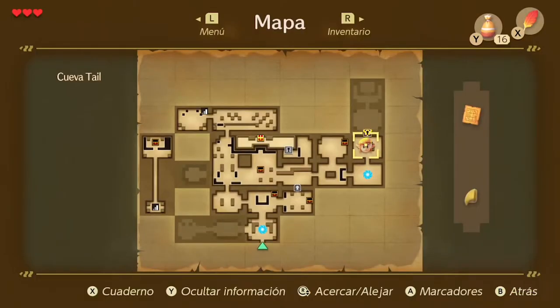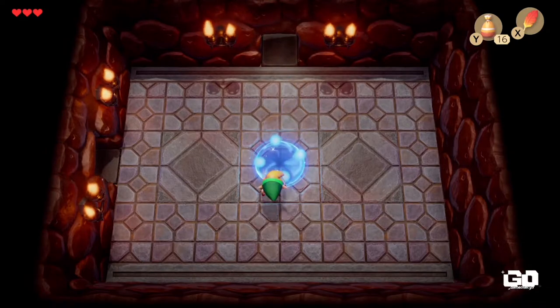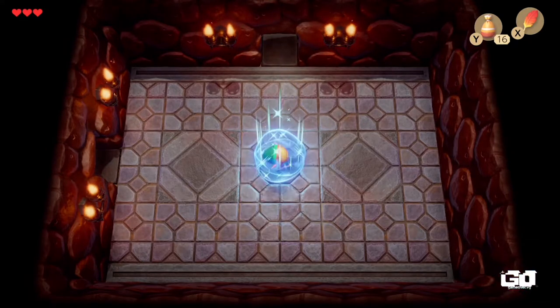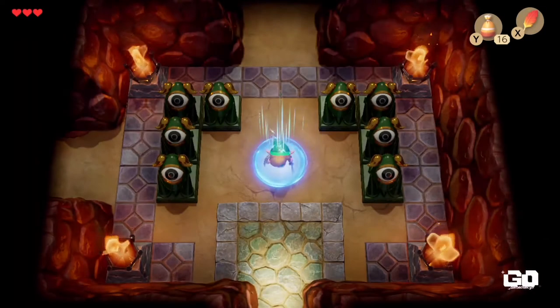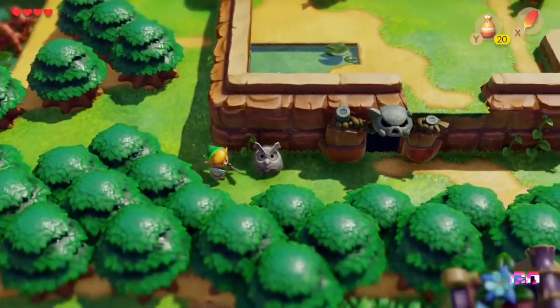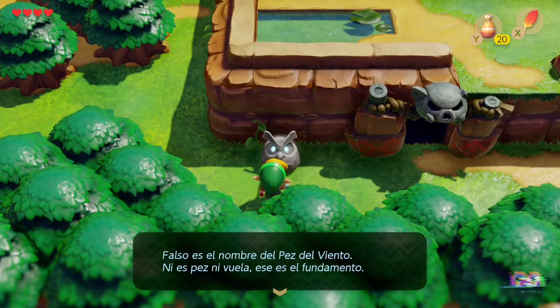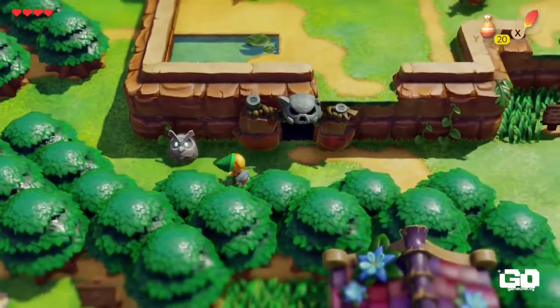Otro elemento del que podemos hacer uso es el de la colocación de stickers en puntos de interés para marcar ítems y recordar su posición a medida que progresamos en la historia. Las limitantes tecnológicas de la época solo permitían al Link de 1993 moverse en cuatro direcciones. En esta ocasión, Link puede moverse hasta en ocho direcciones.